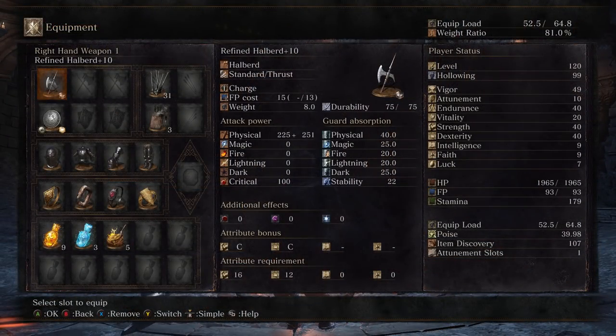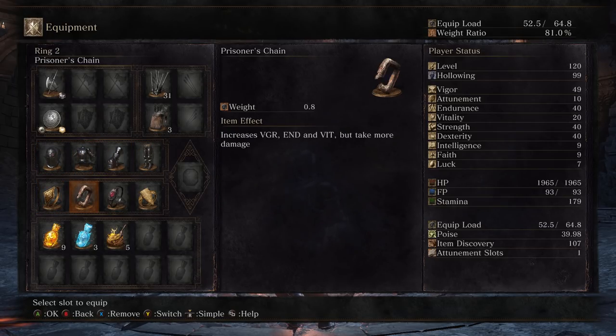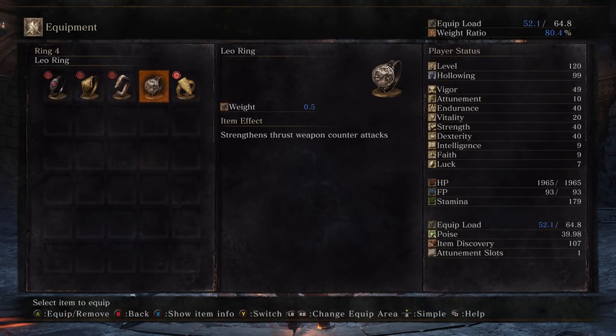I have a Refined Halberd because it is a quality build. The Blessed Luwin Shield because I want to regenerate health — your boy is going to be taking some hits, I can't dodge that well. We have the Executioner's set to mimic Horace's armor. Ring of Favor plus 3, Prisoner's Chain, Life Ring plus 3. Starting off with Lloyd's Shield Ring was something recommended to me by TheWolf777 in my Discord, and I think it's a good idea.